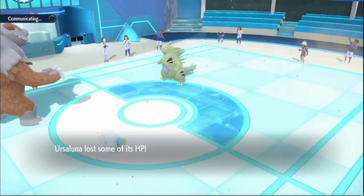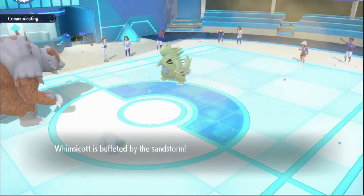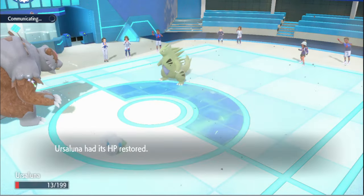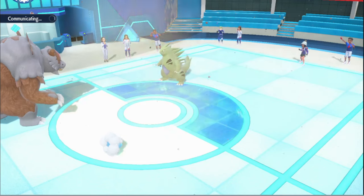End of their Tailwind. That's actually pretty funny — now he Rock Slides, which makes no sense to me. Doesn't even KO, so that's funny. We wanted to get rid of his Whimsicott just because now we have Tailwind support and they don't. I think that's pretty good.